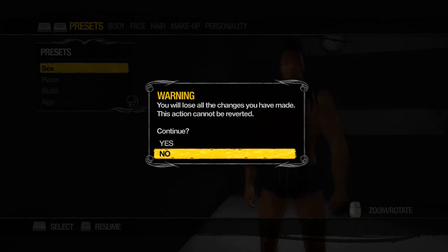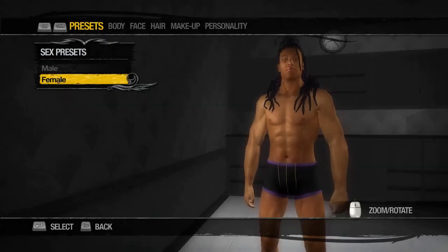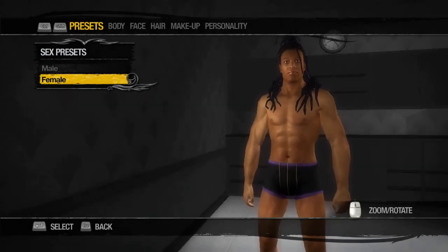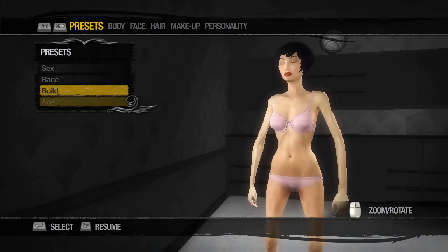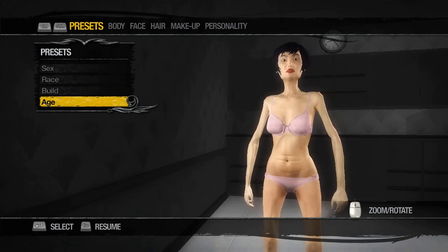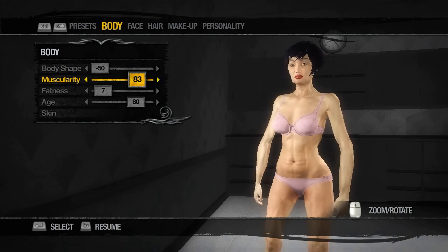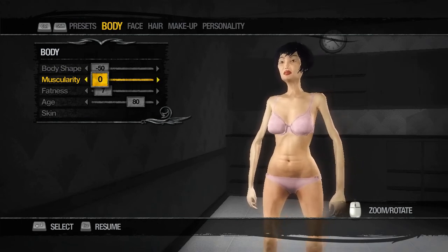It says you will lose all the changes you have made, this action cannot be reverted. Well, I didn't really change anything, so that's good. I kind of want to make a female that looks a lot like a man — it'll be interesting. Like an emaciated look. Oh god, it's looking bad already. Do I just make it a skeleton? Probably just going to be a massive skeleton.